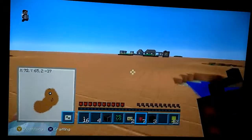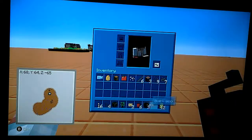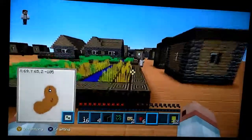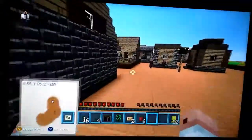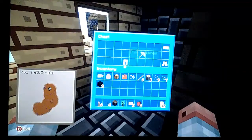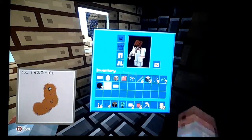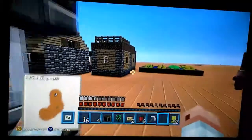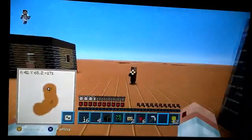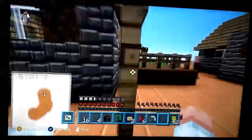That looks like a blacksmith in the distance, but we know how wrong I could be. That IS a blacksmith! Yes! What's in it? A pickaxe — a pickaxe is better than nothing at least. Is that the only blacksmith here? We are going to need to make ourselves a sword at some point. We could live in this village, really could with no problem.